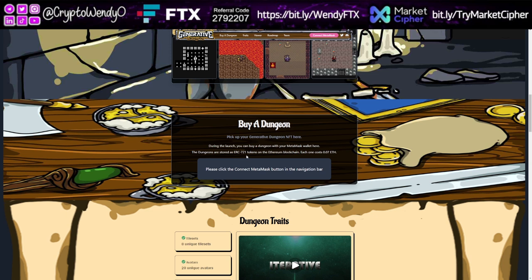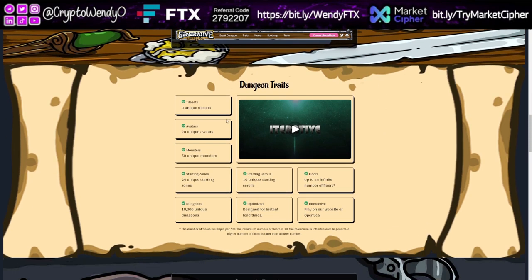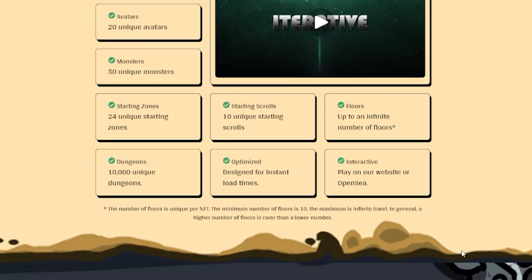They are stored as ERC-721 tokens on the Ethereum blockchain and each one costs 0.07 ETH. As for dungeon traits: there are 8 unique tile sets, 20 avatars, 50 monsters, 24 unique starting zones, 10,000 unique dungeons, 10 unique starting scrolls, designed for instant load times, floors up to an infinite number, and you can play on the website or OpenSea.